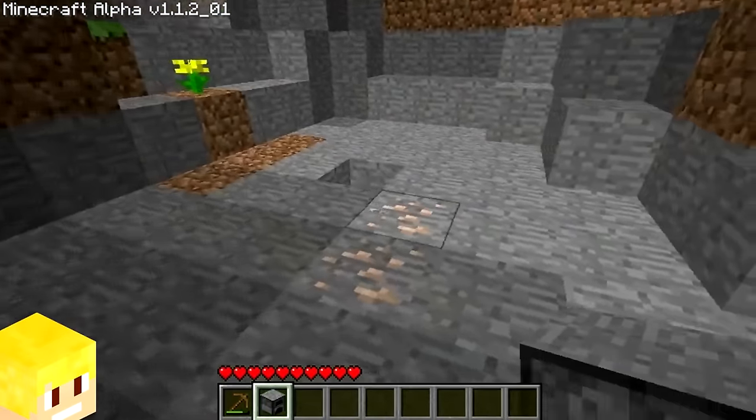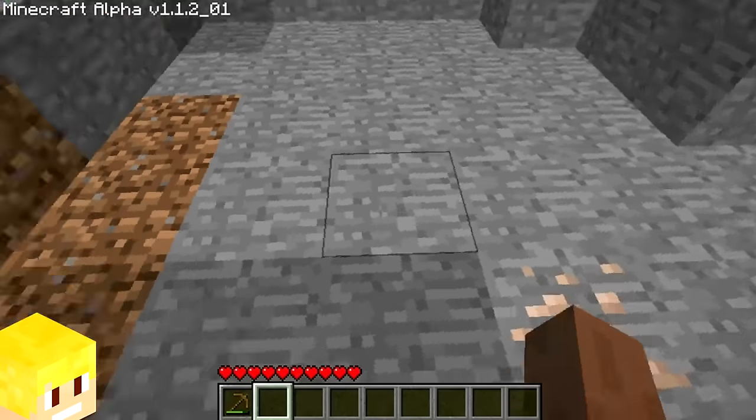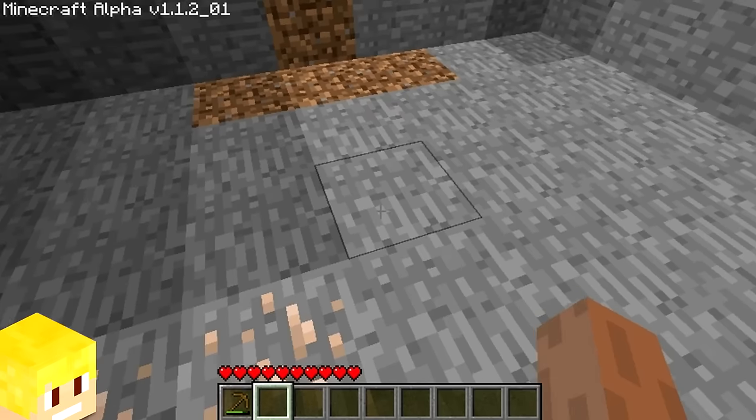In the alpha version of Minecraft, the top of the furnace had the stone texture, making it very easy to blend in with regular stone.